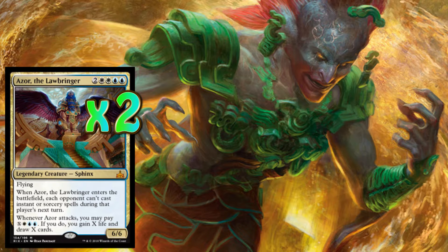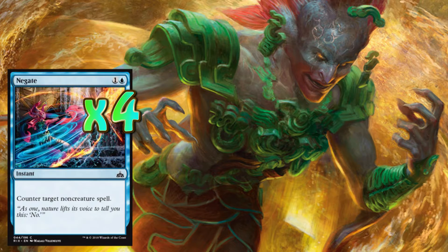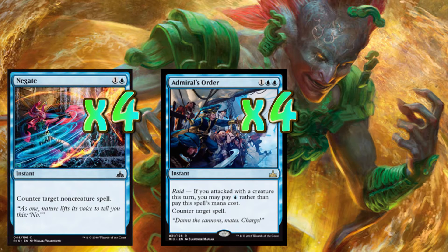So let's move on to our next part of the deck. What control deck would be without blue counter spells? To protect and curve the damage we're going to be getting to any of our creatures or permanents, that is four copies of Negate and four copies of Admiral's Order.